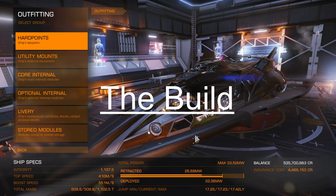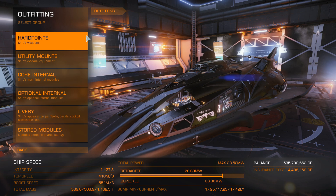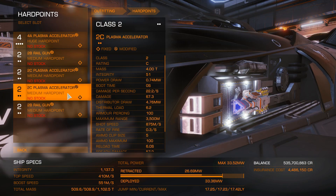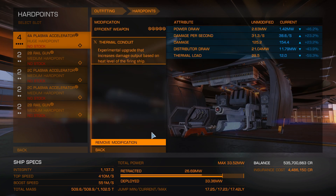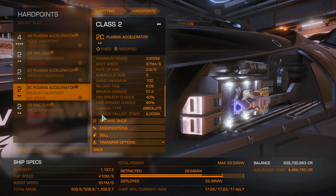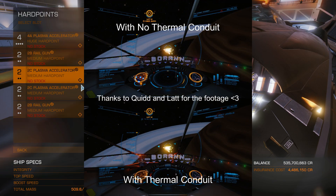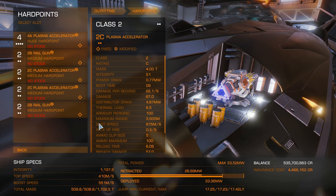Here we'll be taking a look at the build, and at each section I'll make a small note. First section: the weapons. You're going to want to go with a classic setup of three plasma accelerators and two rail guns. For the plasma accelerators, make all three Efficient. Apply the experimental effect Thermal Vent on the huge and one of the medium plasma accelerators, leaving one open for Target Lock Breaker. Thermal Vent offers a 60% damage buff to your weapon when exceeding 100% heat - stupid, but that's the hand we're dealt.